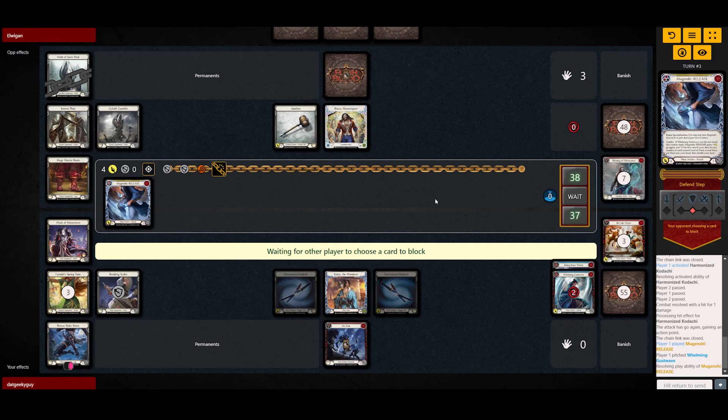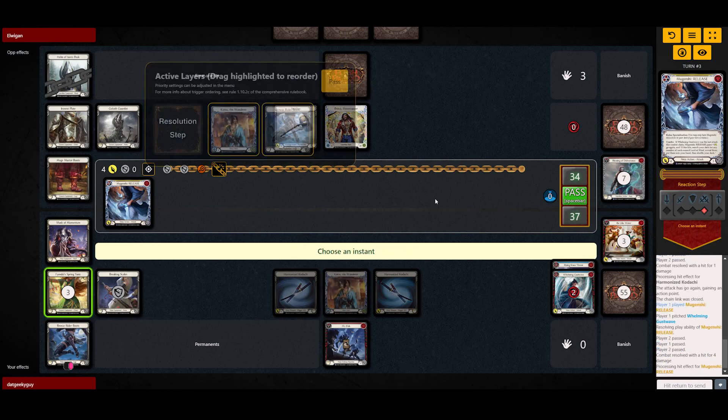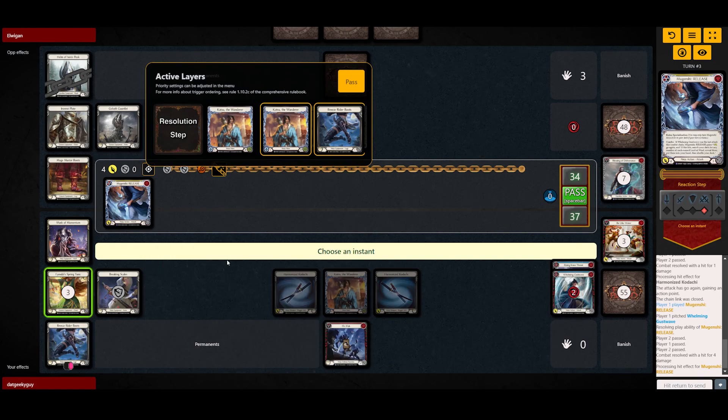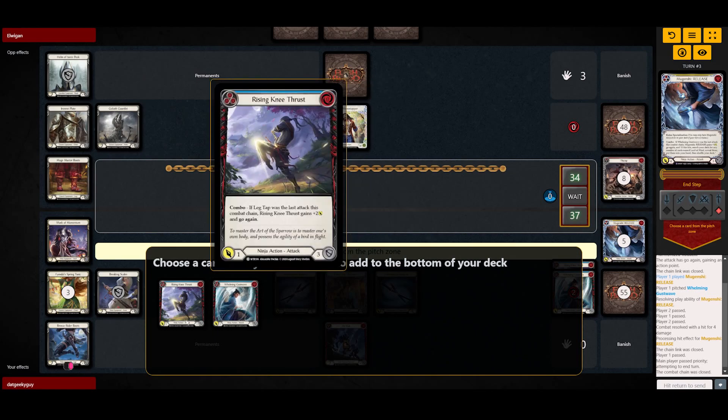That's fine for this kind of casual game, but if it's up to me I would have kept the Mugenshi and gone for a much safer play, because this guy seems to be quite defensive. So we want to save up our threats.